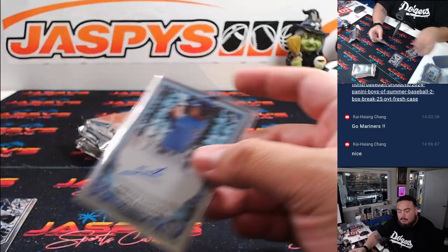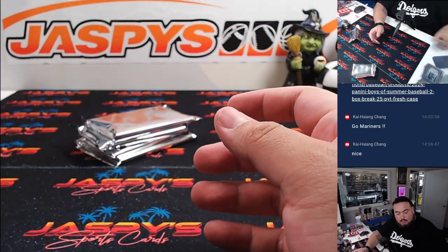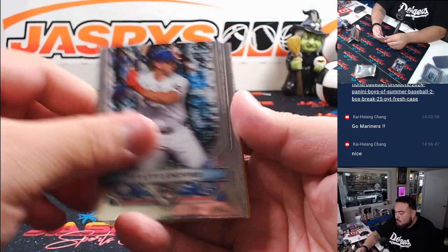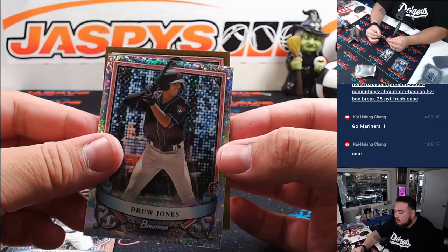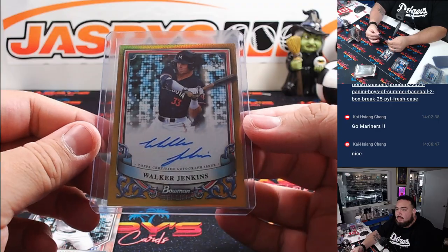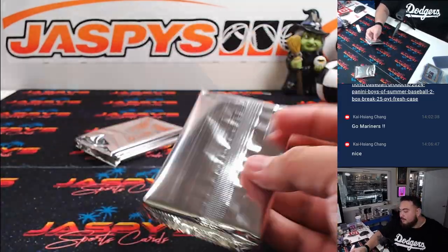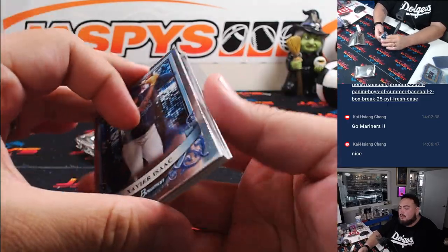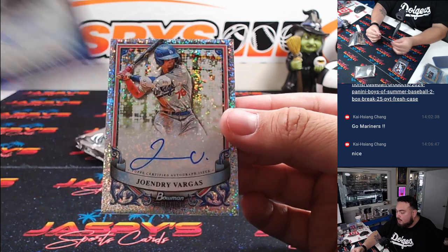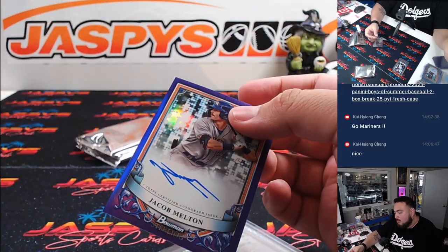Adrian Santana for the Rays. Got a gold coming up — Drew Jones to 150. And it is Walker Jenkins to 50 — nice one there for the Minnesota Twins, going to Pat Wolf. We got Jacob Melton to 120 for Houston. And how about a Yo-Hendry Vargas for the Dodgers — that's nice right there. Dodgers going to Brandon, Houston going to Scott.